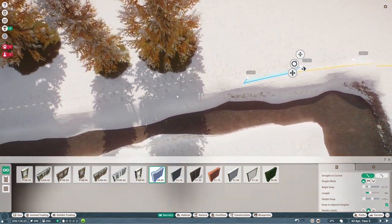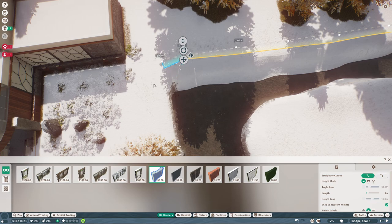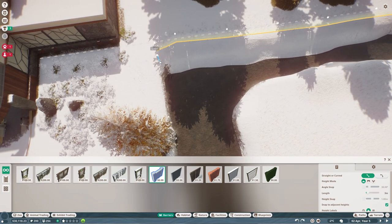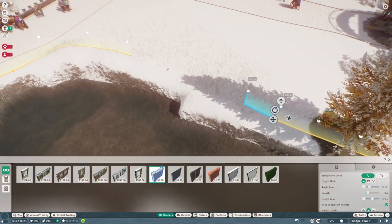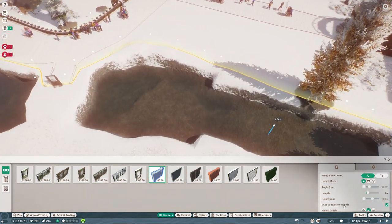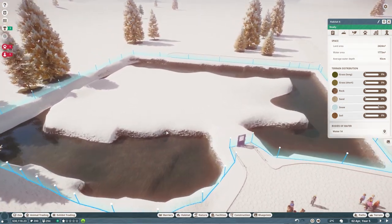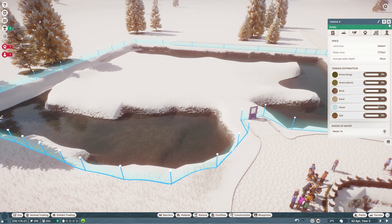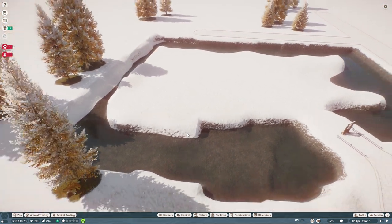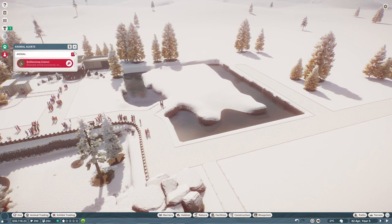Carry on down here and turn the length down over here so we can get a bit closer to the edge. Right - that's connected up there. The null barriers don't have to be perfect anyway. It's so big, it's fine - it's huge, it's probably like 10 times the amount of space they need, but it's got a lot of water in it. It's probably about 1773 from 2424 - it's probably about right, maybe four times as much as they need rather than ten times.